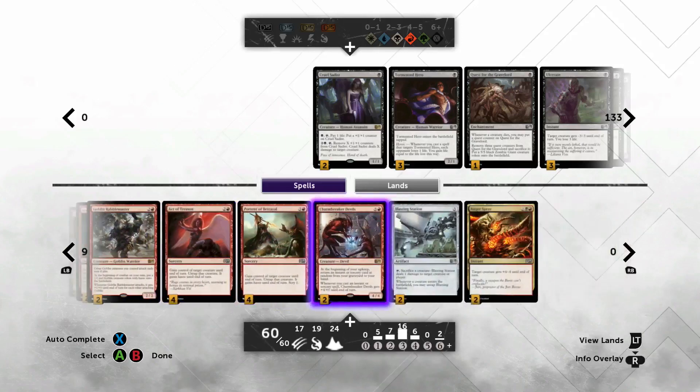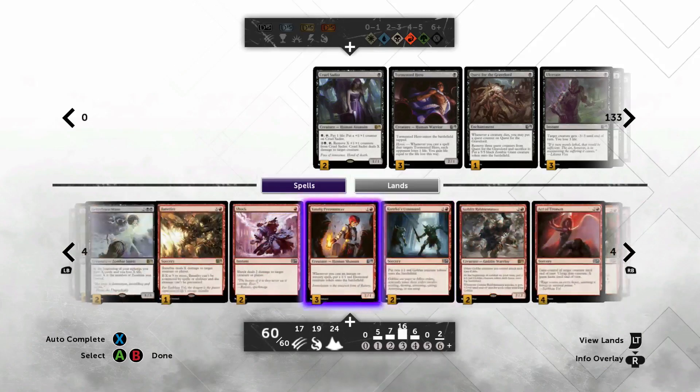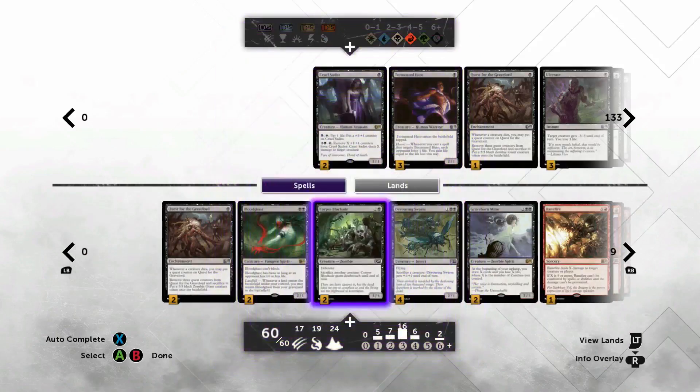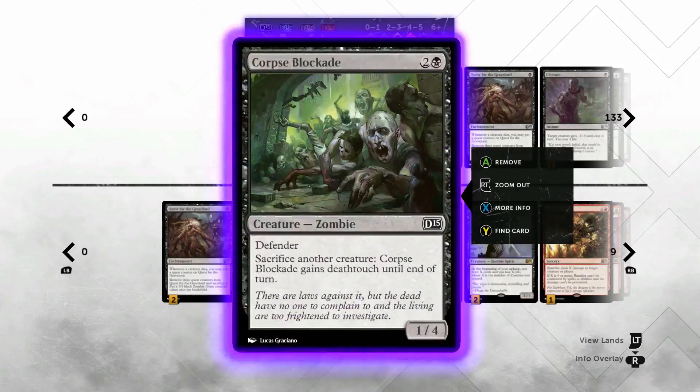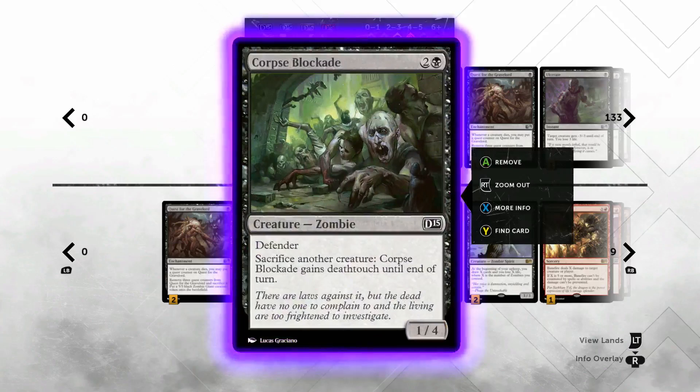It's not fast — it's a kind of slow deck. But another reason I like Corpse Blockade: a 1/4 holds down the ground against pretty much most creatures, and if you have something to sacrifice to it, it gets deathtouch.